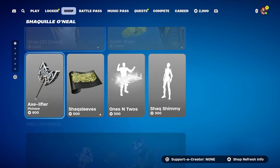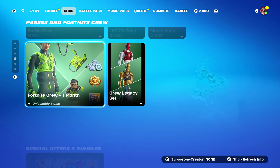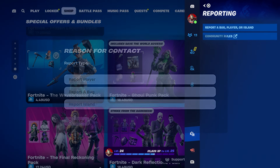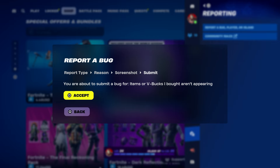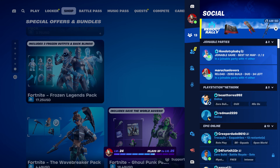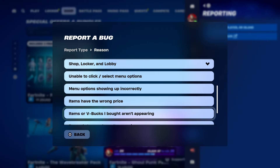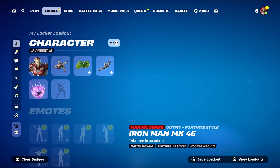Now we're going to get the packs that are in the item shop. There are two packs you're going to get — the first skin is kind of like an OG. Press the pause menu, go to Report, Report a Bug, go to Shop, Locker, Lobby, and go to 'item of ebooks I bought on the parent,' click Continue and Close. Then hover to the next one, press the pause menu, go to Report, Report a Bug, go to Shop, Locker, Lobby, click Continue, Accept, and Close.